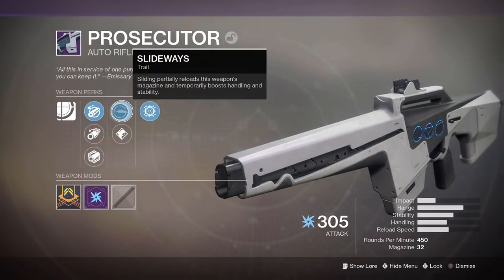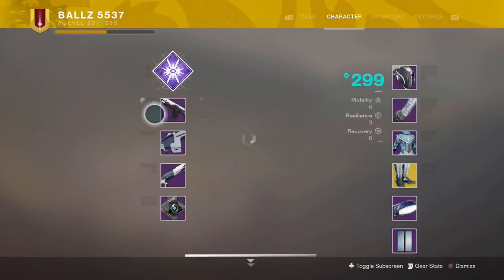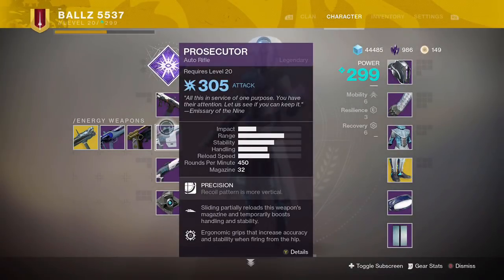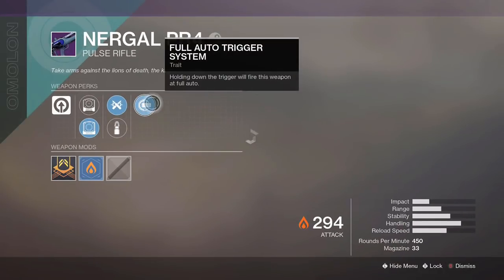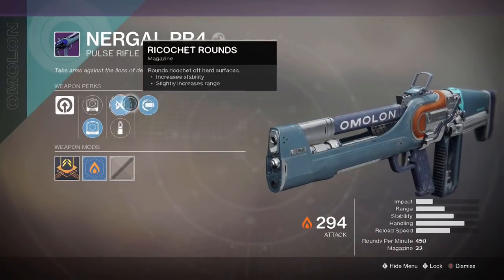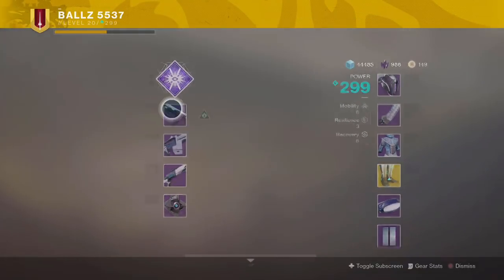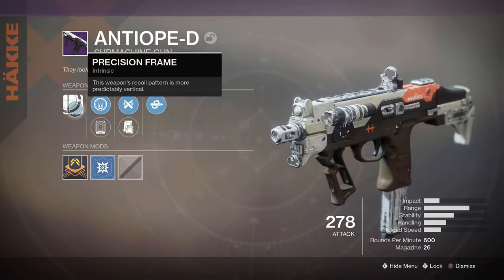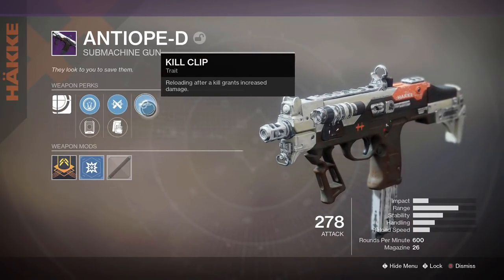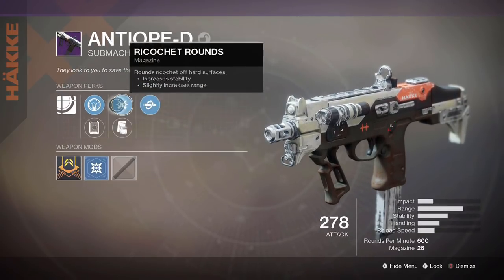For the secondary, whatever you're comfortable with. I've also been using Nergal quite a lot — it's okay, not as great, but alright. For the primary we're going to use the Anti-Ope, with Counterbalance, Kill Clip — which is fantastic, basically kill and reload for more damage — and Ricochet Rounds.